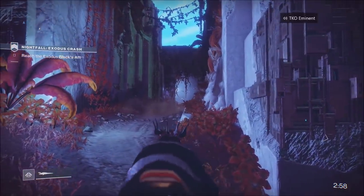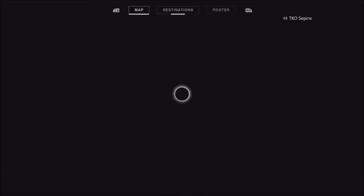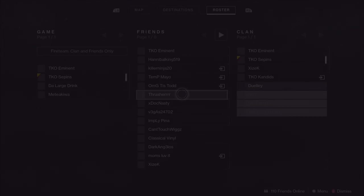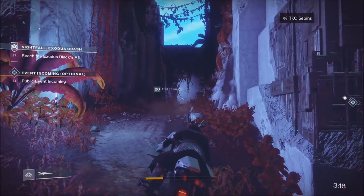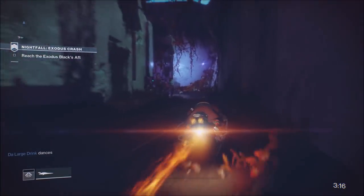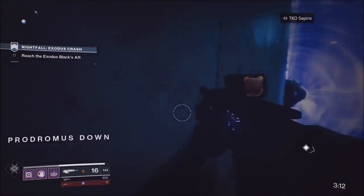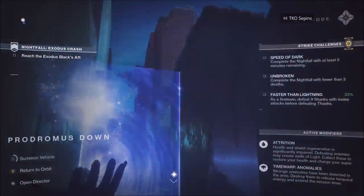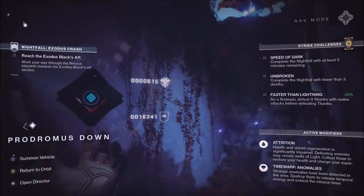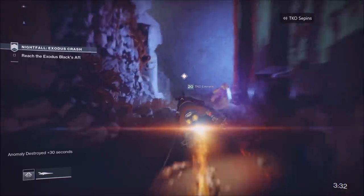This could possibly help you guys out. This is the part directly after you're protecting the ghost and all of those shanks — those electric shanks — are coming towards you, those big servitor-looking shanks. Right after that the gate opens and you start going down this hallway. When you get to this hallway, right before you go and kill that tank, what you have to do is just turn around and go back.